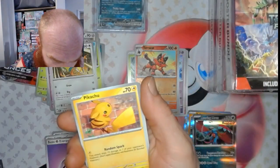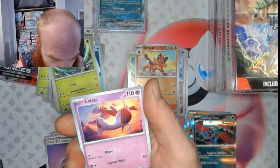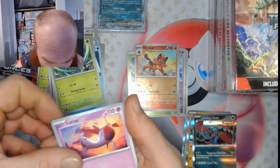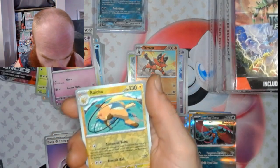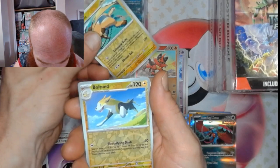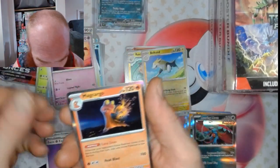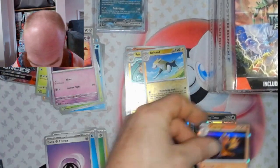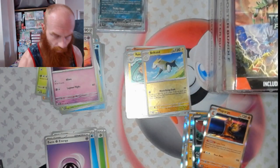Pack four: Gimmighoul, Snom, Pikachu, Scyther, Explorer's Guidance, Latias, Ancient Booster Energy Capsule, Raichu reverse, Boltund reverse, and Magcargo hollow. Alright — last pack of the first booster bundle, let's see what we get.